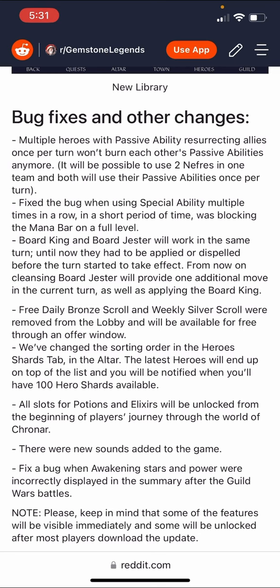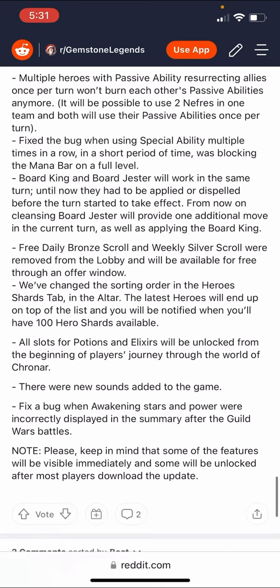Board King and Board Jester will now work in the same turn — until now they had to be applied or dispelled before the turn to take effect. From now on, cleansing Board Jester will provide one additional move in the current turn as well as applying Board King. The free daily bronze scroll and weekly scroll will be removed from the lobby and will be available through the offer window — an attempt to get you to check out the offers more frequently, but ultimately a negligible change.